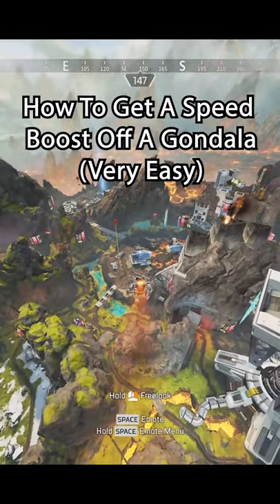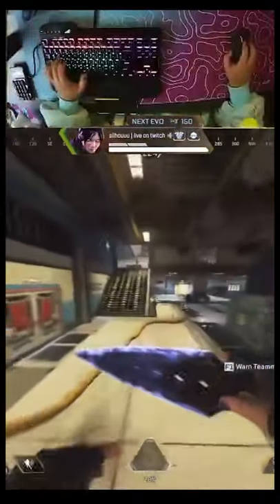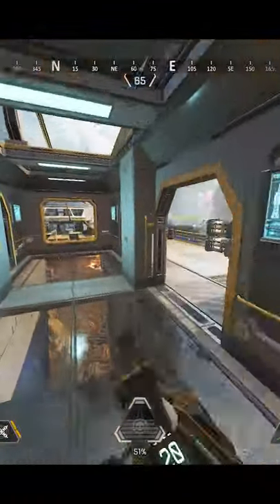Have you ever seen someone superglide off one of the gondolas in Lava Siphon or Climatizer? Well, you can do that without knowing how to superglide. It's pretty simple.